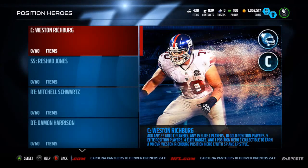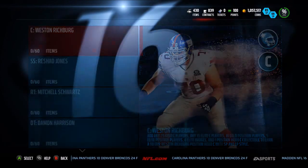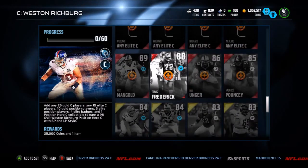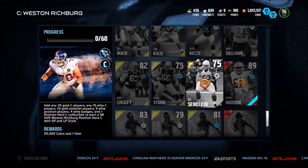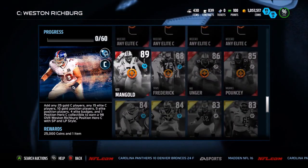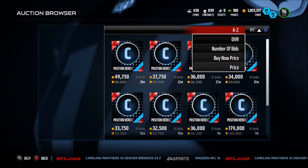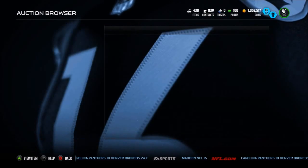What's going on guys, it's Zux. Coming at you today, we have new positionals - we have a Rashad Jones and a Weston Richburg. Looking into the set, we had every single card that you need except for the golds, so we should be selling these guys soon along with Rodney Hudson.